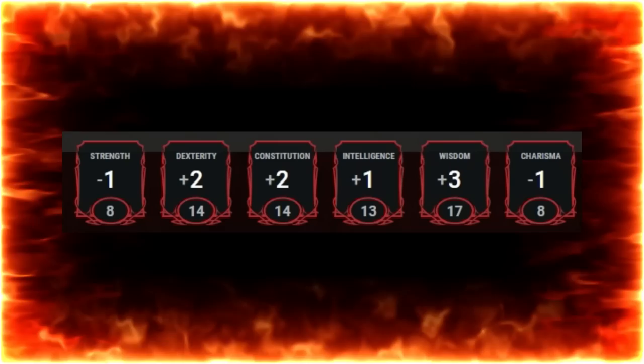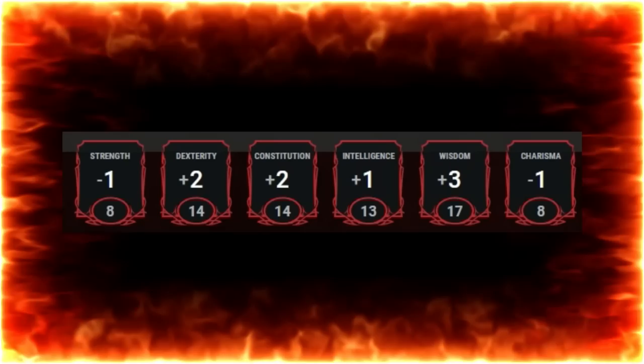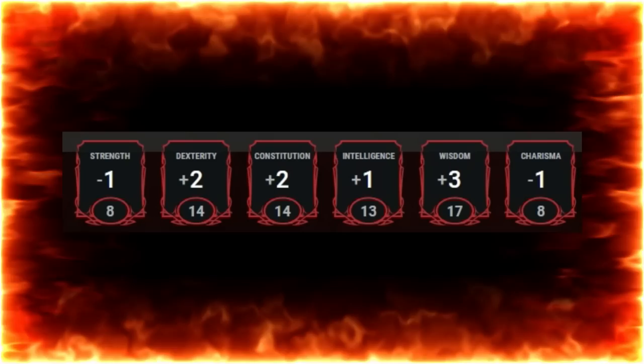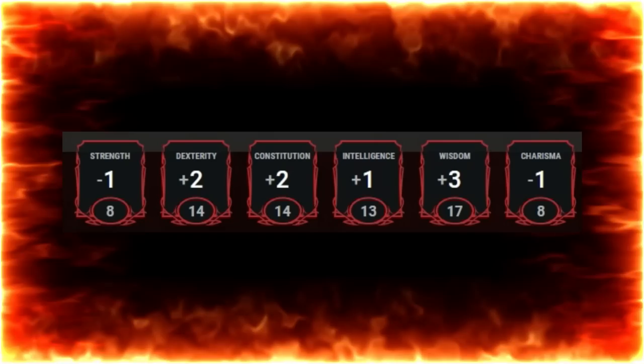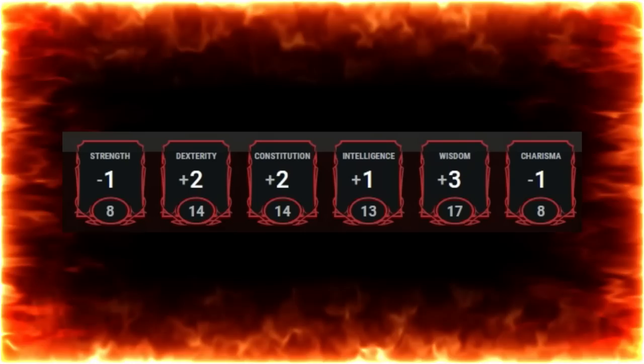For our ability scores, we can start with an 8 Strength, 14 Dexterity, 14 Constitution, 13 Intelligence, 17 Wisdom, and 8 Charisma. The 13 Intelligence is for multi-class way later on. By maintaining a 14 Dexterity and Constitution, the sacrifices aren't too debilitating. We're achieving these numbers by taking the plus 2, plus 1 from Plasmoid — I've put plus 2 in Wisdom and plus 1 in Int. We are really going to focus on Wisdom here. I want to get my Wisdom up to 20 as soon as possible, because we're going to be relying on it for more than just spellcasting.